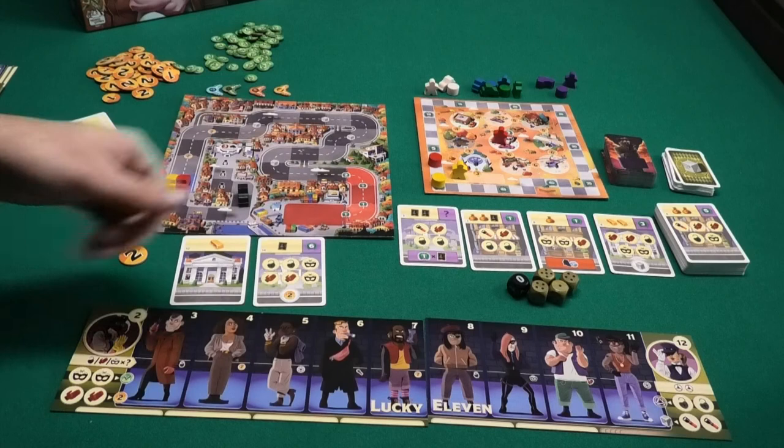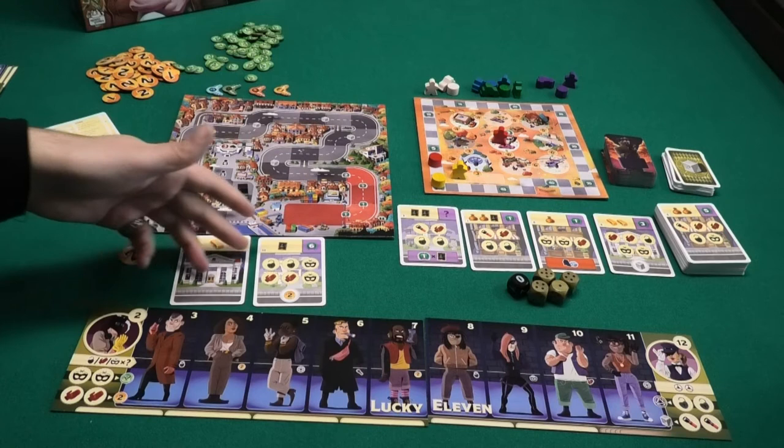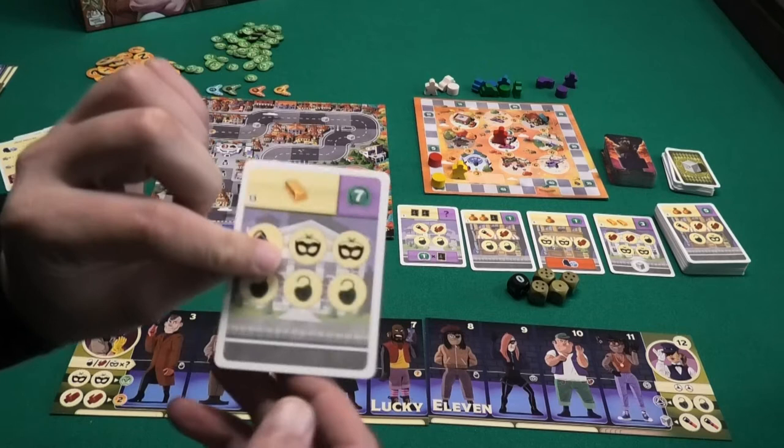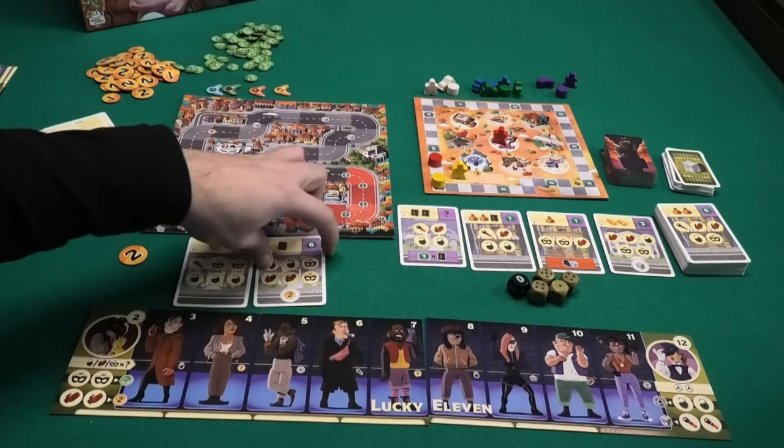Heist cards will get you the majority of the points in this game. The heist deck will have four cards in display and the top card of the deck will also be in display. At the start of the game each player will get three of those, get to keep two, and put the other one back. On these heist cards are symbols — those are the tokens you need to collect to complete the heist. All heist cards you complete will be worth points at the end of the game.